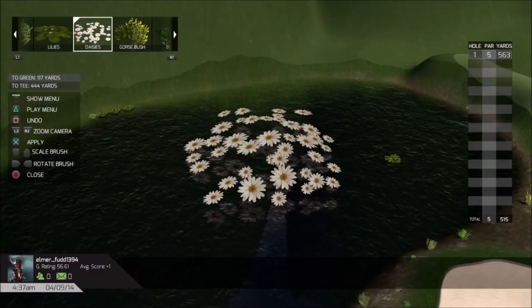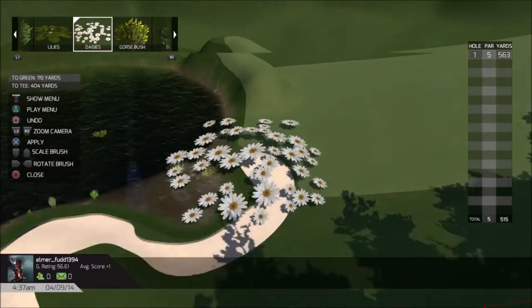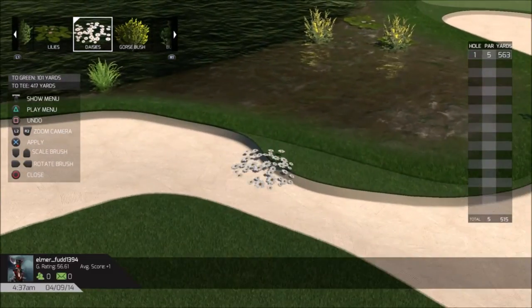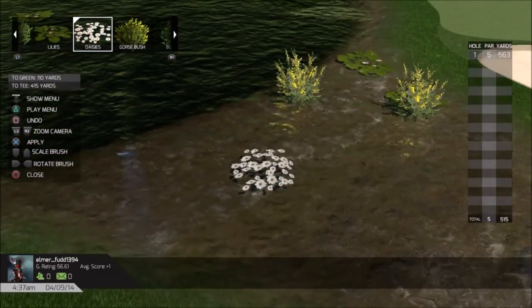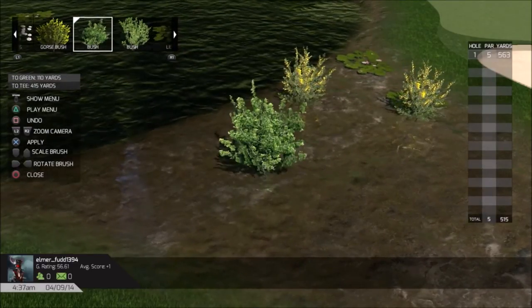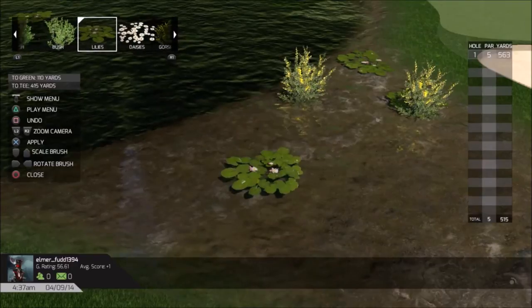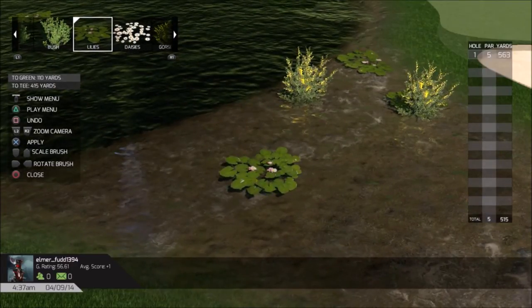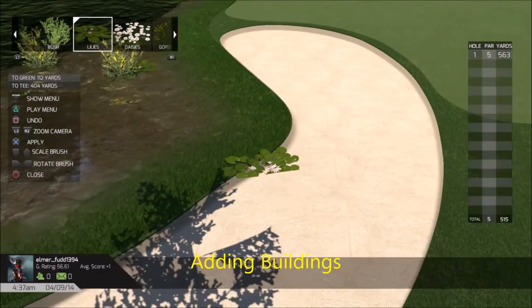Now I had the flowers blown up - I'm not sure if that's just so you could see them, but it won't allow you to put it on there unless it's the actual size it's supposed to be. That'll go right into the water. There's a couple of different types of plants. It would be interesting if they added a DLC to this game so you can add more objects to the creator design.